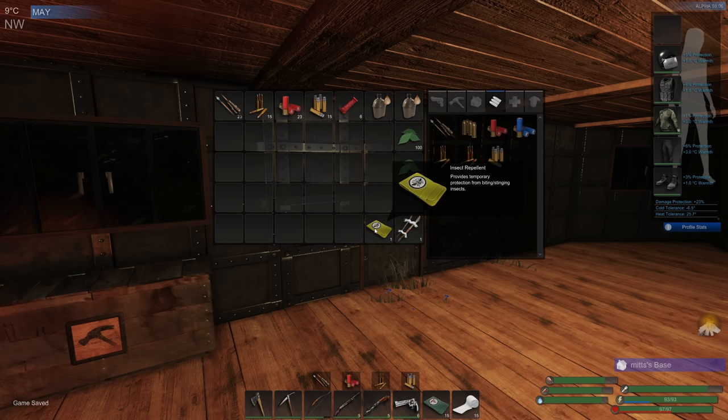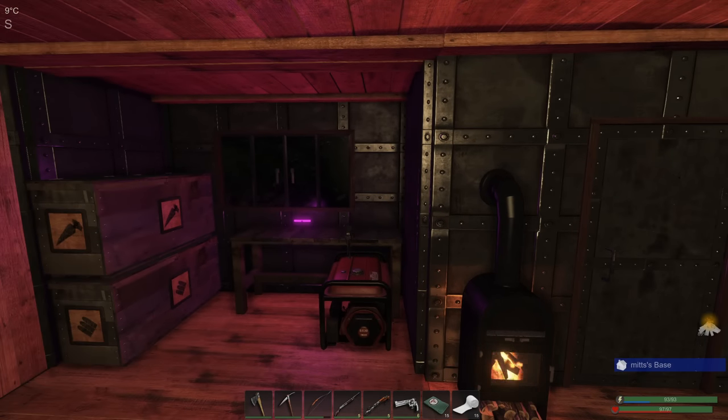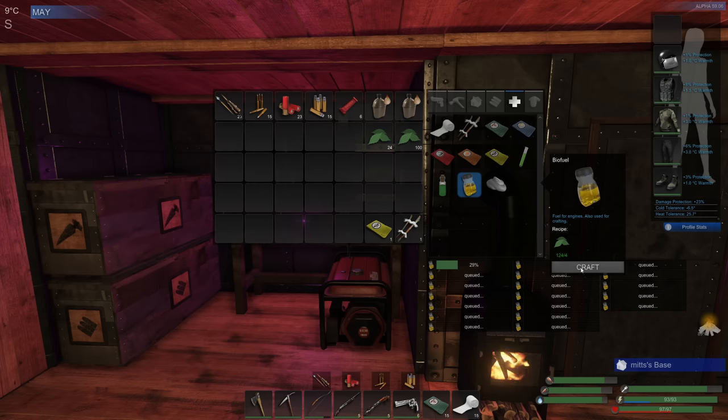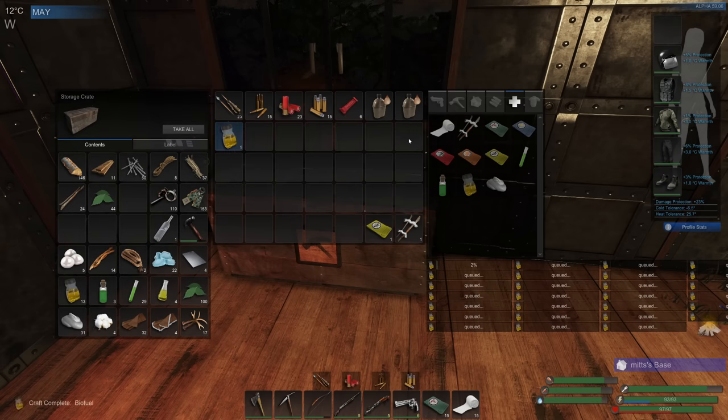I took the time to get an insect repellent out of storage, just in case we start running into any. And I've just harvested the garden - we were growing medicinal plants. We've got 200 medicinal plants here, so I'm going to start crafting up some biofuel and we'll try and get our stocks back up. I'll do four stacks and we'll let that run for a bit.